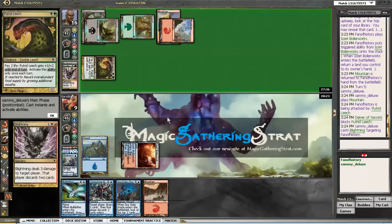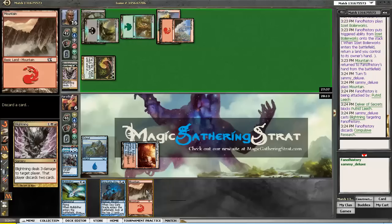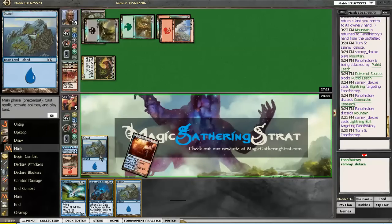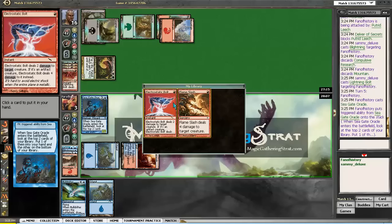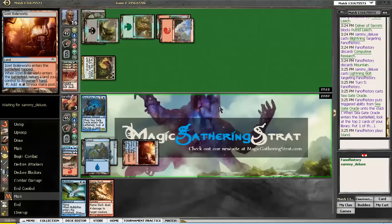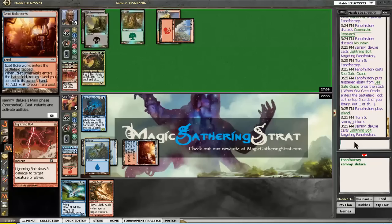He has to apply a lot of pressure here. The research — I'm going to have to throw away the land. And I'm at 6. Now I have to find 2 lands. And I'm at 3. There is one land. He might already have the bolt or a Blightning — there is a Flame Slash. I should have played the Oracle with just blue mana to be able to cast the Flame Slash. Not much to do there.